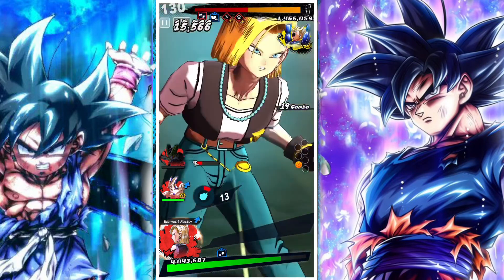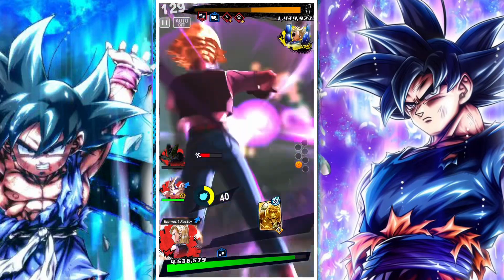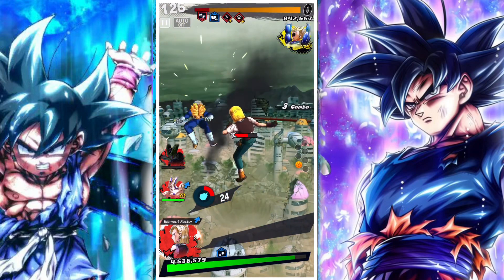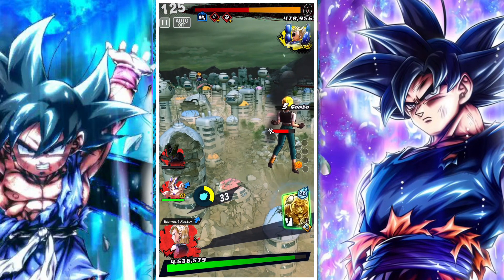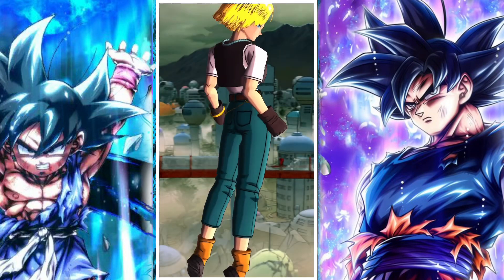And then with Red Android 18, if you are using the free-to-play one — what's really nice is a green card guarantees a blue card, and this essentially allows you to break-combo the enemy. If they fire a Ki Blast or anything, you can fire a blue card and counter it, which is nice.